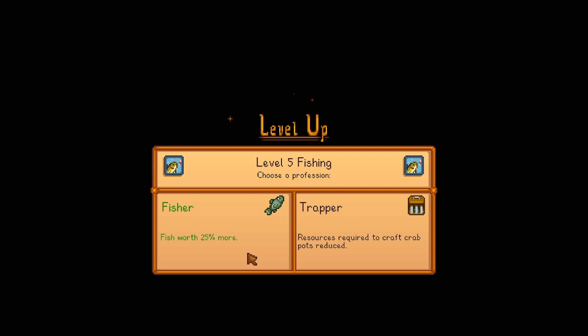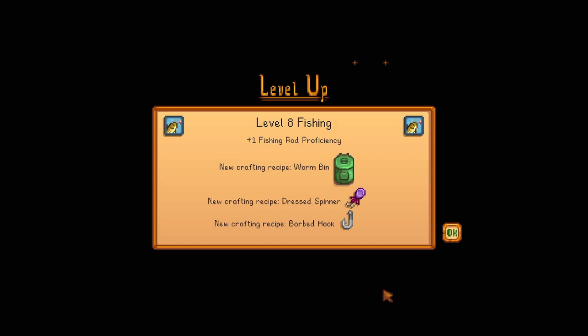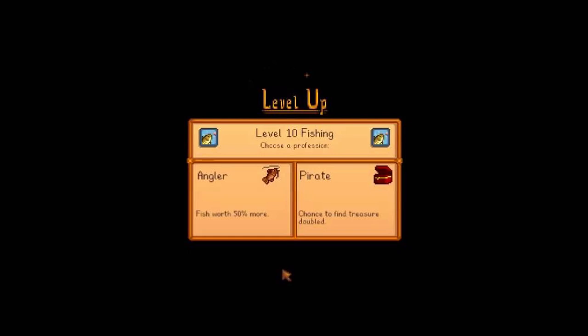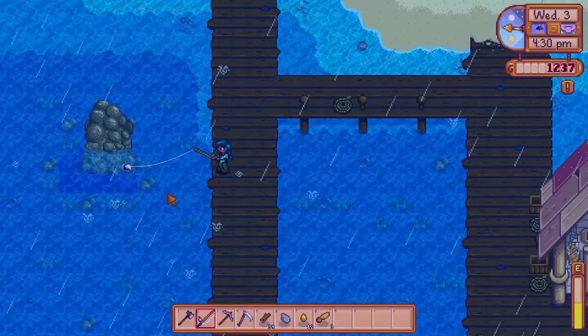Level 6 unlocks the recipes for spinner and trap bobber, and also unlocks the iridium rod, lead bobber, spinner and trap bobber to be purchased from Willy's. Level 7 unlocks the recipe for cork bobber and treasure hunter, which are also purchasable from Willy's. Level 8: worm bin, barbed hook and dress spinner are craftable and purchasable at Willy's, and casting distance is increased by one tile. Level 9 unlocks recipes for seafoam pudding and magnet, and the magnet can also be purchased at Willy's. Level 10 unlocks a second profession depending on what you picked at level 5. If you chose fisher, you can pick angler — fish worth 50% more — or pirate, doubling your chance to find treasure. If you chose trapper, you can pick mariner — crab pots no longer produce junk — or lure master, where crab pots no longer require bait.